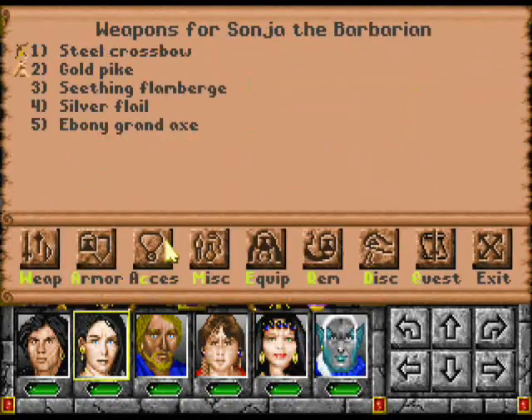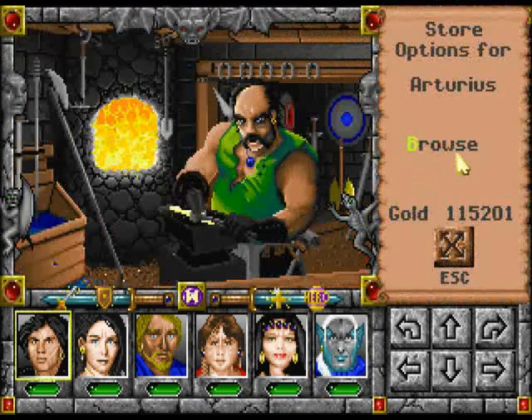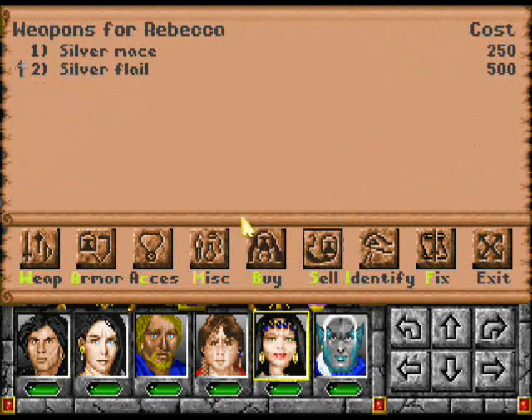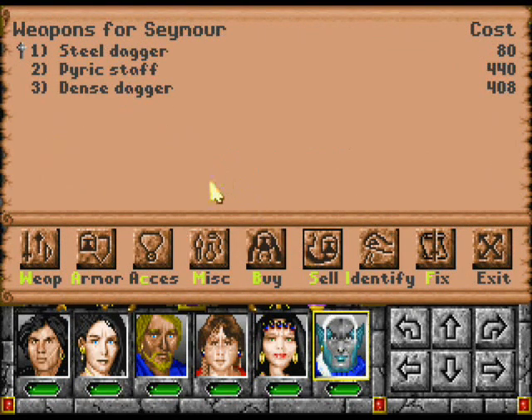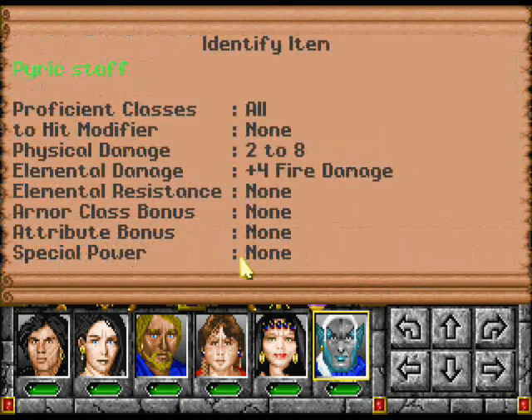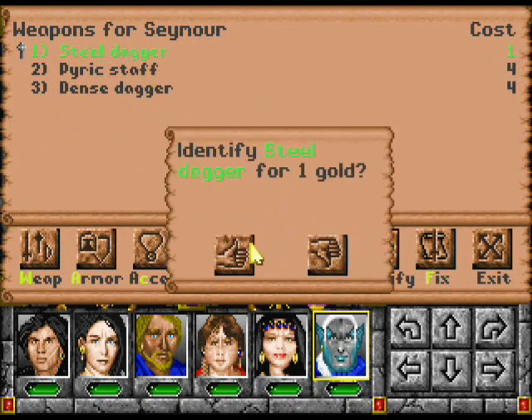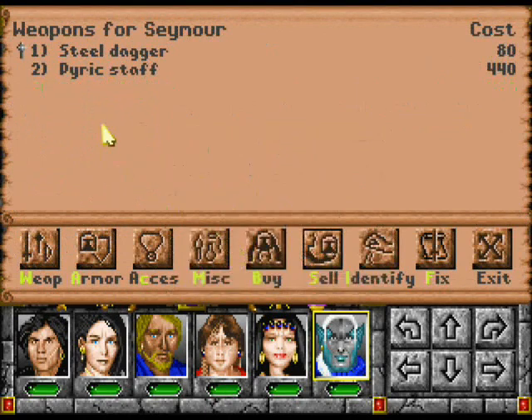Retain the plus 2 hit as well. Remember, plus 2 hit is just as important. Although I should have kept it. If a creature is physical immune, she's just going to be hitting them with spells anyway. A dense dagger is 2 to 4 plus 4, versus 2 to 8 plus 4 — that's 8 to 10. I'm keeping that steel dagger.